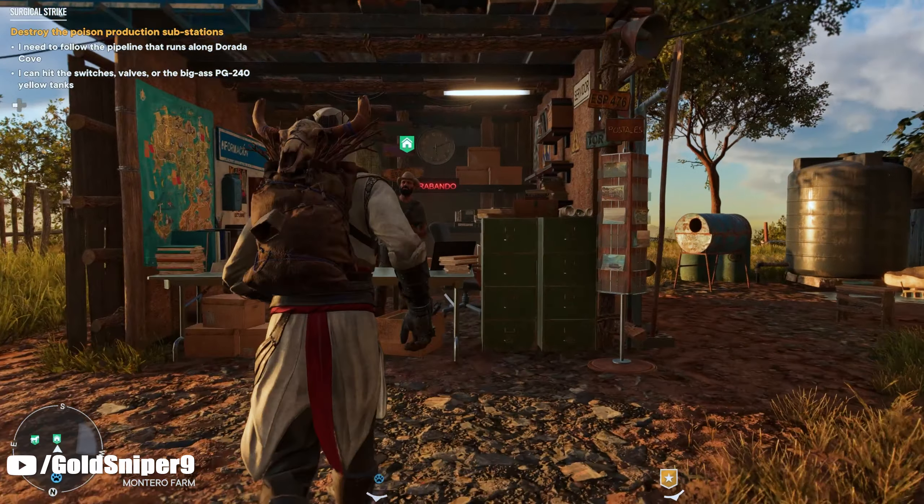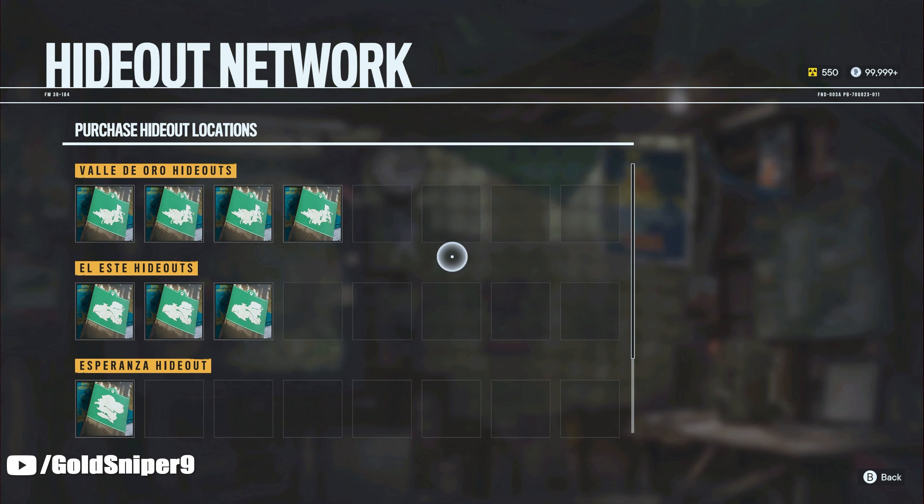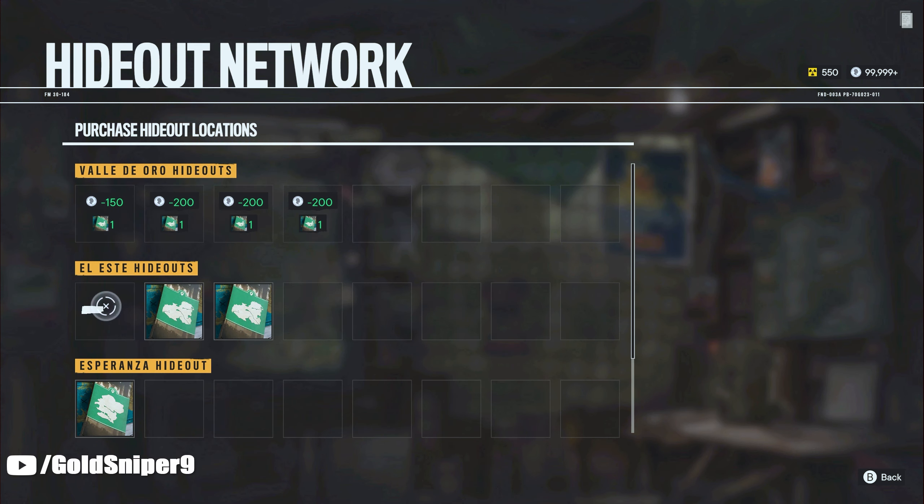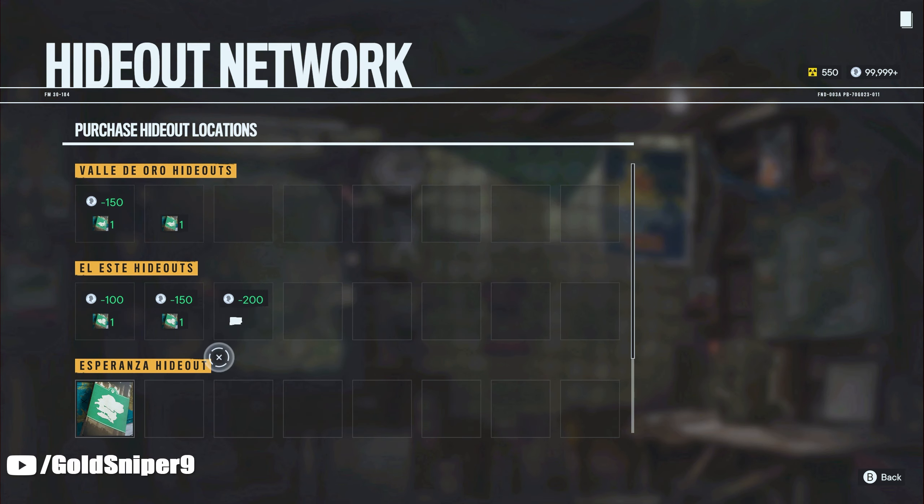If you guys are looking for more hideout locations, you guys should be able to purchase them from the store inside of your camp, and that will allow you guys to fast travel to multiple spots and get multiple chests every time you guys do this.